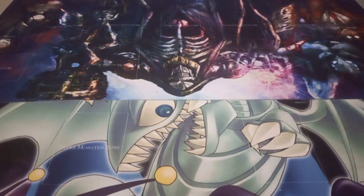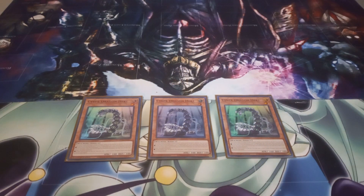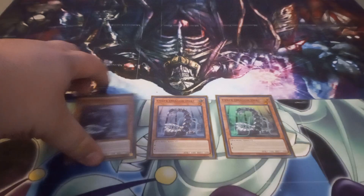Starting off with the monsters, I play three copies of Cyber Dragon Herz. All the Cyber Dragons in the deck, minus the original Cyber Dragon, all share the effect of treating their names as Cyber Dragon on the field or in the graveyard. And Herz has an effect where it has to be sent to the graveyard.